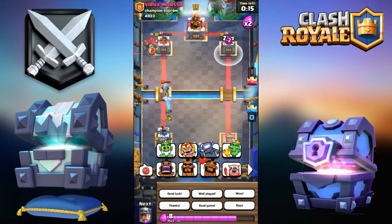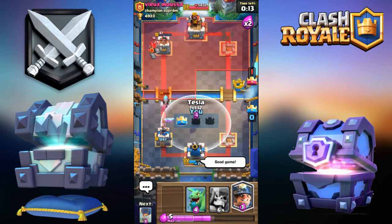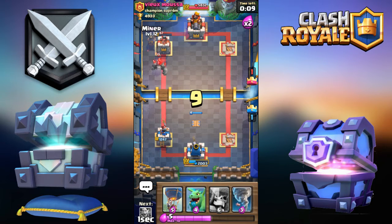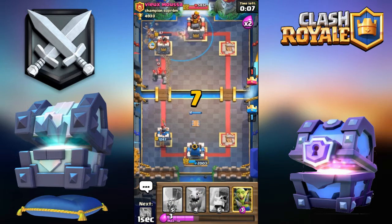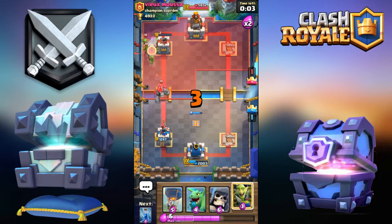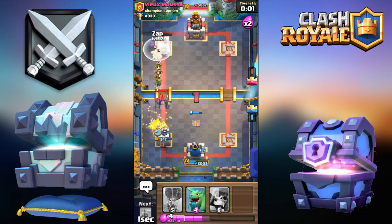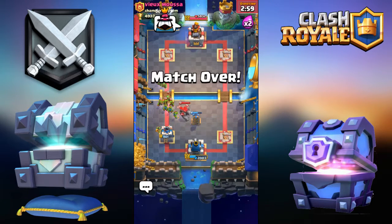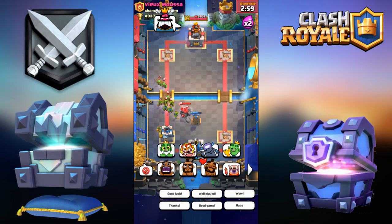Zap it right now — good game my friend. I'm going Tesla, see my one, going for Miner. Okay, let's make it a good game my friend, good game. We were able to pull off the second victory against View Musa.